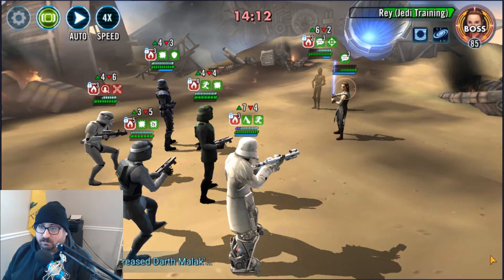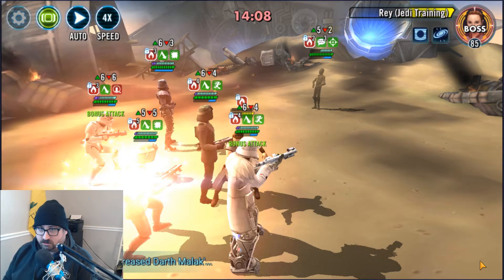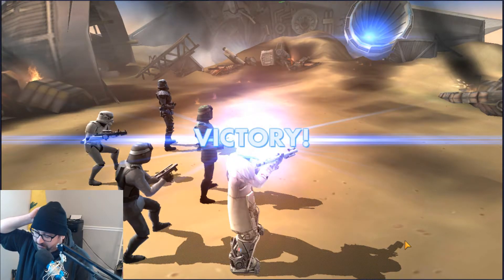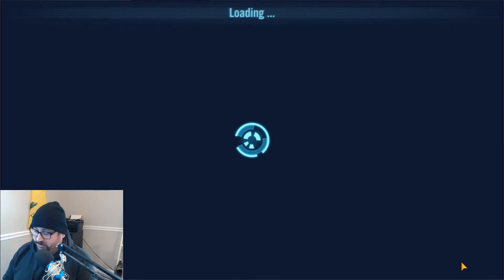As you can see they do pretty standard stuff for a Troopers team. The next team is Gideon, Piet, Magma Trooper, Shore Trooper, and Snow Trooper.